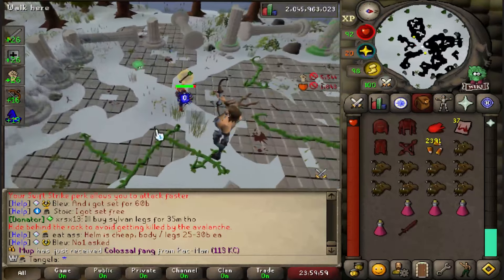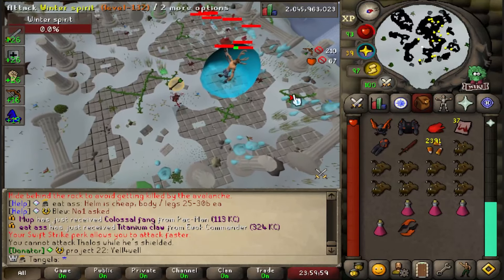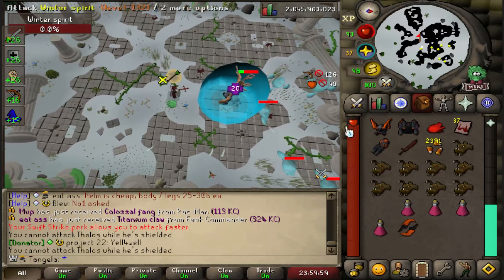The final special of P4 is just like the healing special in P1. The only difference is you cannot hit Thalos while the things are up, so you have to switch to AoE and break all the ice crystals. And that's it — if you just follow this guide and do what I say in each phase, you'll kill Thalos and you'll get rich.